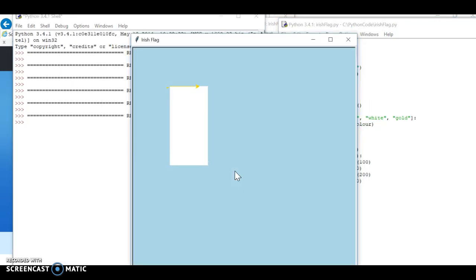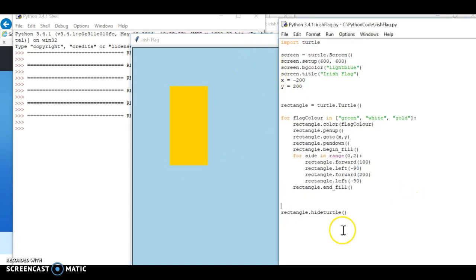That's better - you can see each time it's ending the fill after it's drawn the whole panel. So that's the first problem solved. The second problem is that it's still redrawing on top of the old panel, so I need to change my start position.